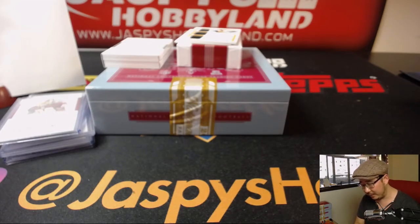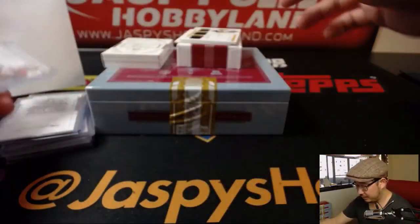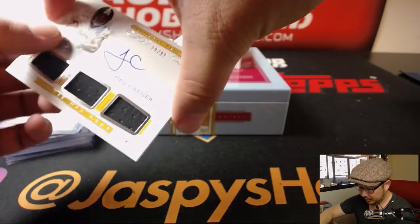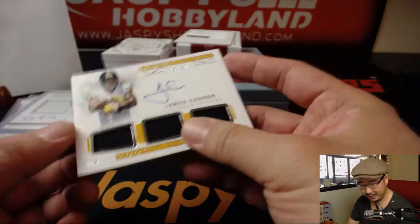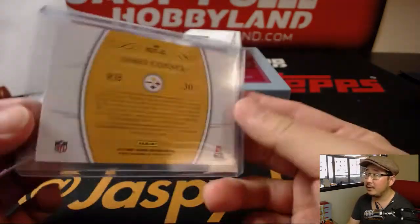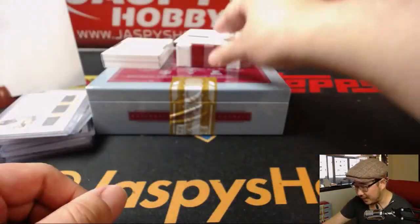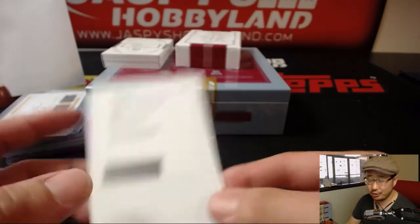Triple relic and auto coming up — out of 99. 10 out of 99. Coop, with spot zero. Zero is just waiting for the second half of the case, Coop. That's what it is. So Coop gets James Conner and the other guy that doesn't sign his cards — this is also going to Coop. Rookie Colossal Signatures — Juju Smith-Schuster.